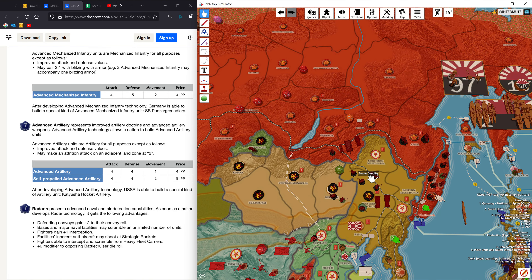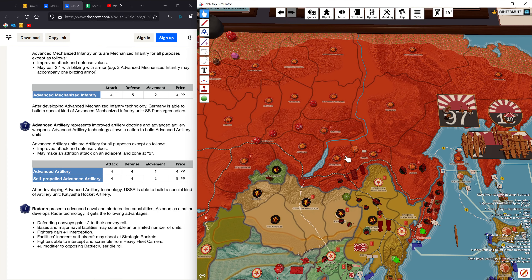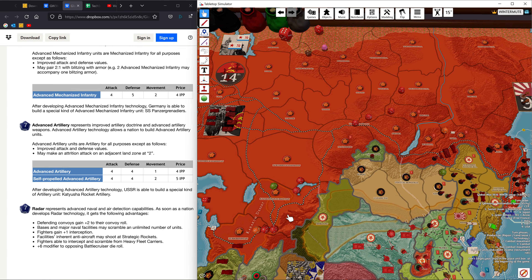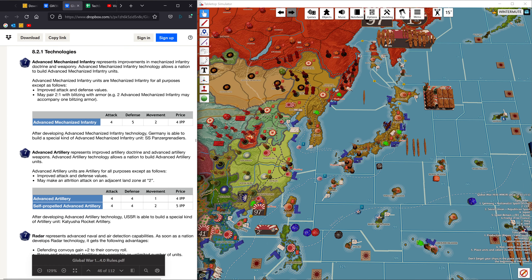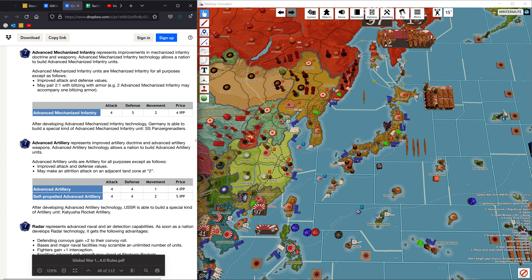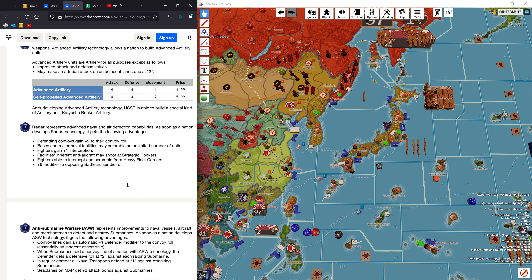If Japan attacks Russia, there are a lot of mountains to work through — no two ways about it. But if you can get through that quagmire, there is open area beyond where faster units can move freely. Depending on your play style, you might actually want to consider advanced mech or heavy armor for Japan. Advanced artillery is still a pretty good one if you just want to increase your overall firepower on the ground.